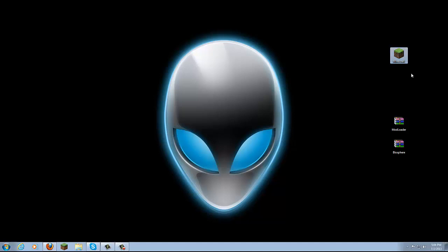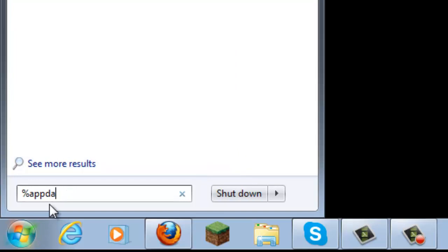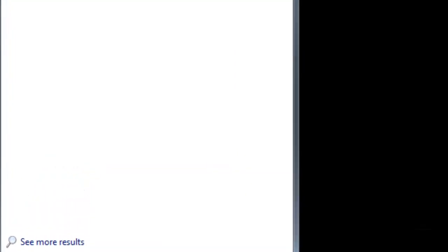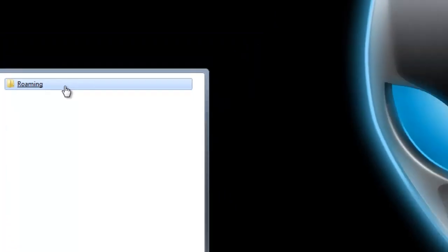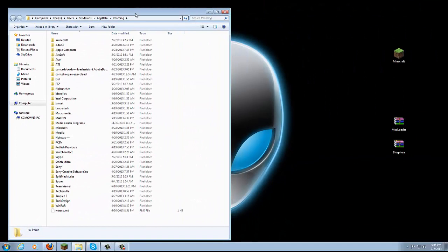Let's go ahead and start. There's no need to force-update your game anymore. Go to Start and search for %appdata% — I spelled that wrong, so: percent, appdata, percent. Once you search this, at the bottom of Start you're gonna see the Roaming folder, so click on that.